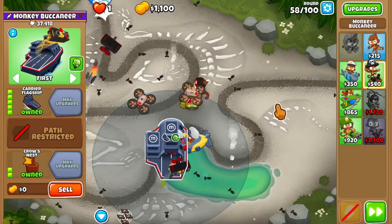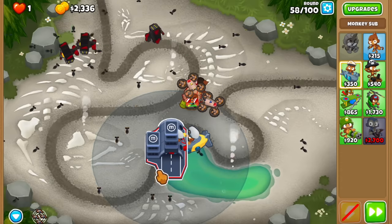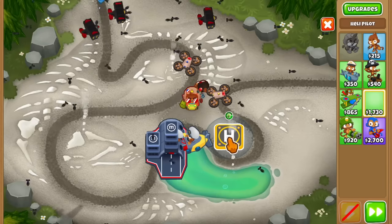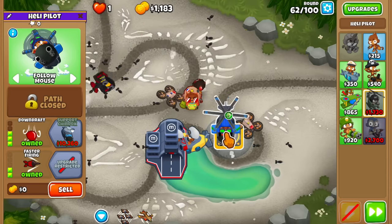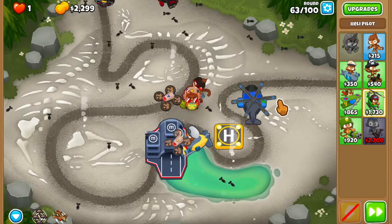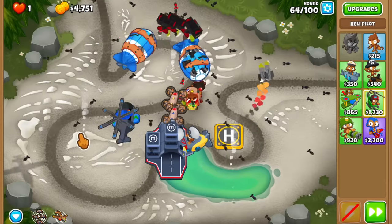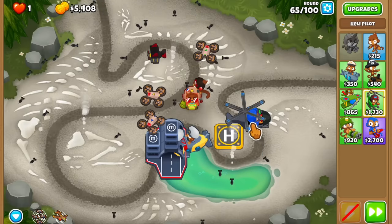Round 58 and we have the Carrier Flagship, just in time for the Camo Lead bloons. I don't want to rely on the 0-2-2 subs alone since they're super weak, but now we have some serious firepower. It's going to be a bunch of mediocre towers but combined they should be fine. I'm going to start working on the heli — going for the bottom path and microing it myself because the bottom path eventually gives attack speed to the marine.